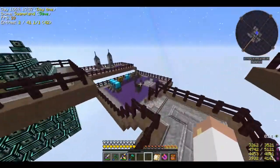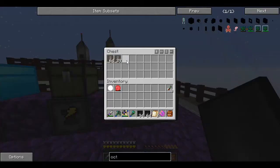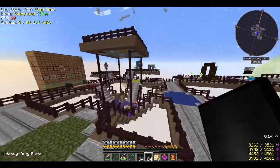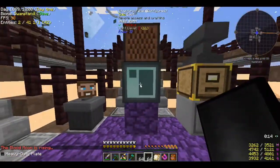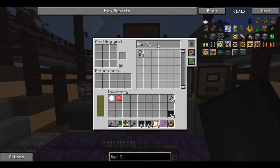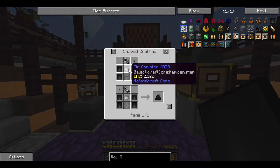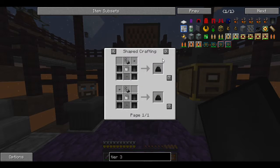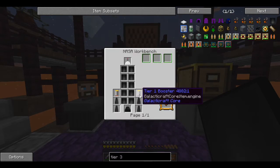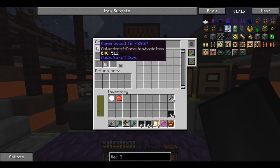Today we are heading off to Venus and Mercury. I've made a whole bunch of heavy duty plates already. Let's check out our tier three rocket — I'm actually going to have to make tier three and tier four, because Mercury is tier four. The tier three rocket is relatively simple. I need to make two rocket boosters and four fuel tanks, so six of these. I also need compressed tin.